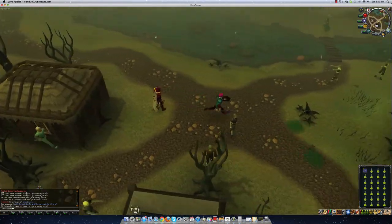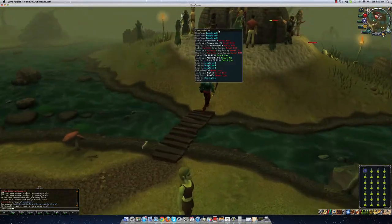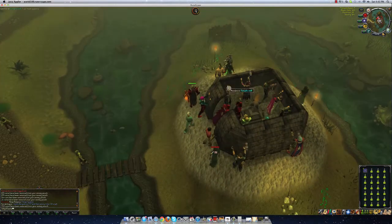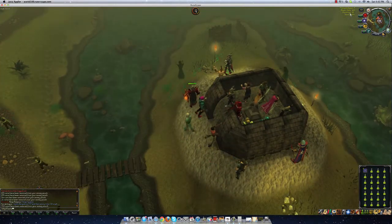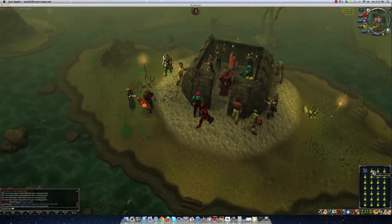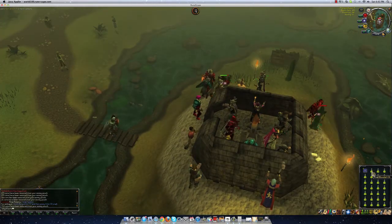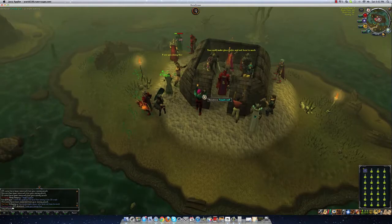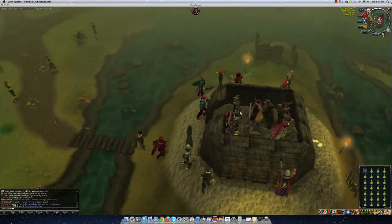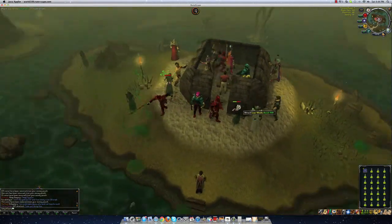I would recommend going to World 88 — the Shades of Morton. It's a minigame so this is where everyone hangs out. You're going to come over here and wait till the fire is lit. You want to get your resources and sanctity high because you're going to be making olive oil into Sacred Oil. Sacred Oil helps users create higher logs, so it's in pretty high demand and you're going to make a really good profit off of this.